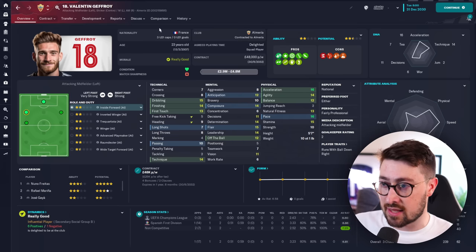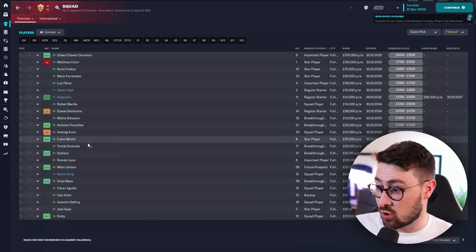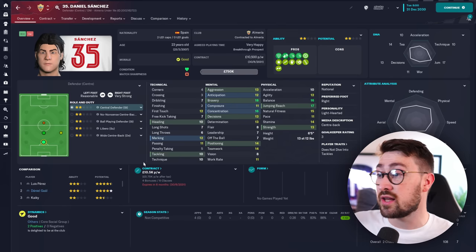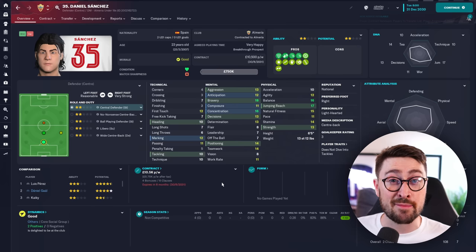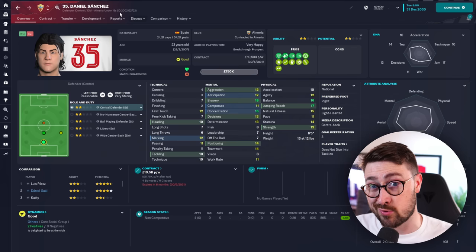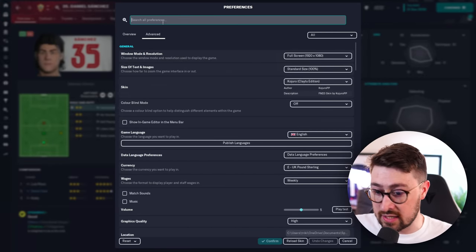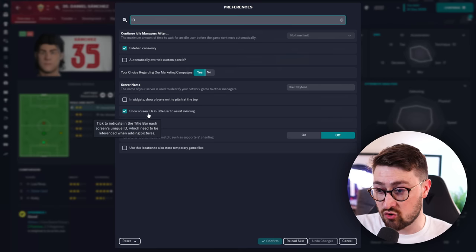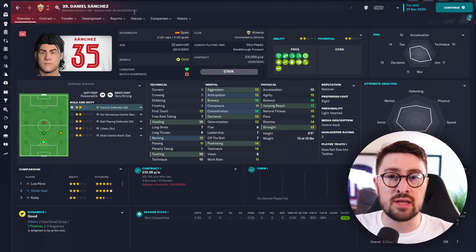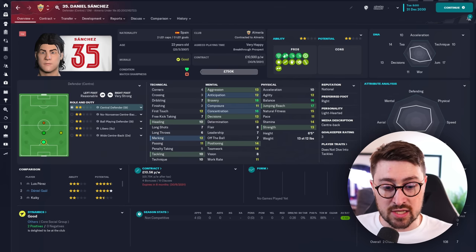One thing you need to know is the unique ID number of the player you're trying to upgrade. I'm going to choose Daniel Sanchez, a 23-year-old player in my team, to show you the process. Go to Preferences and make sure the box is ticked for 'Show Screen IDs in the title bar to assist with skinning.' Once that's ticked and you reload the skin, his unique ID appears in the title bar — you'll link this in the config files to associate the face with that player.